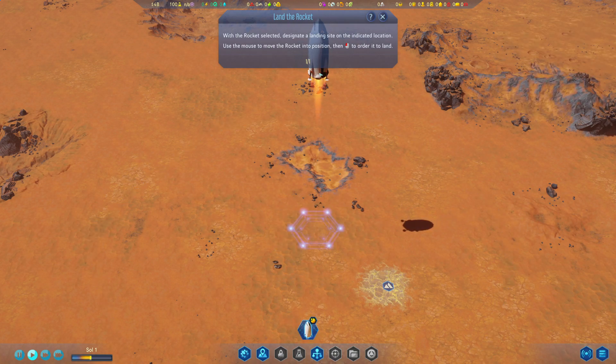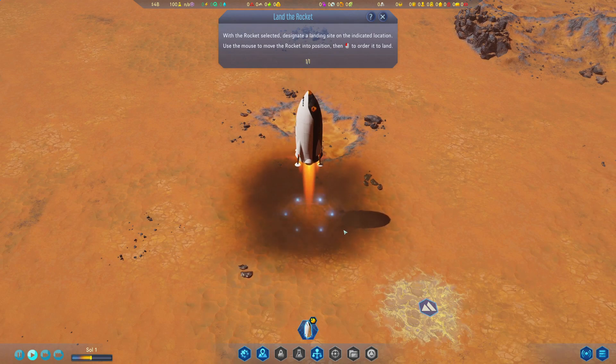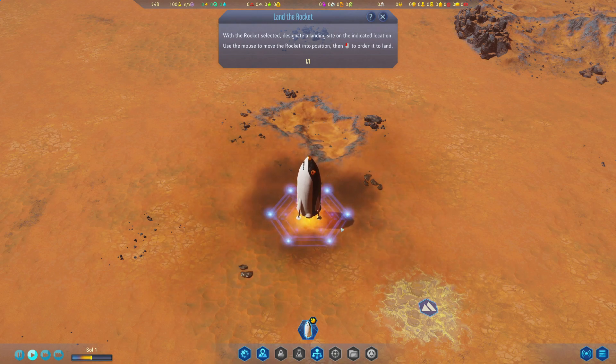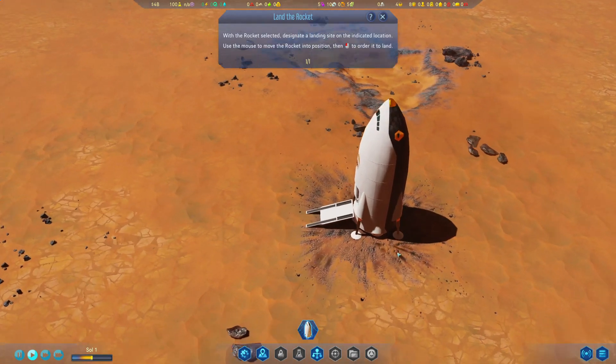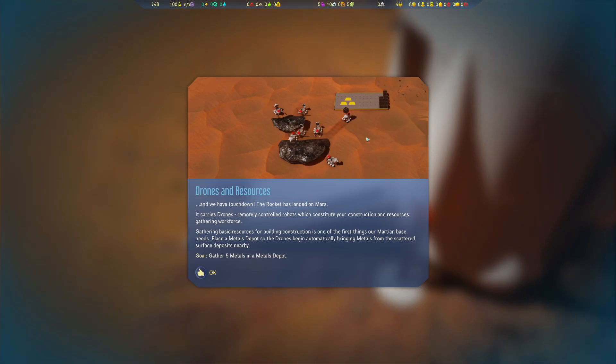And here we go — look at this, this is amazing. We are landing a rocket on Mars for the very first time. We have touchdown. The rocket has landed on Mars. I did it — I landed my first rocket in Surviving Mars for the very first time.